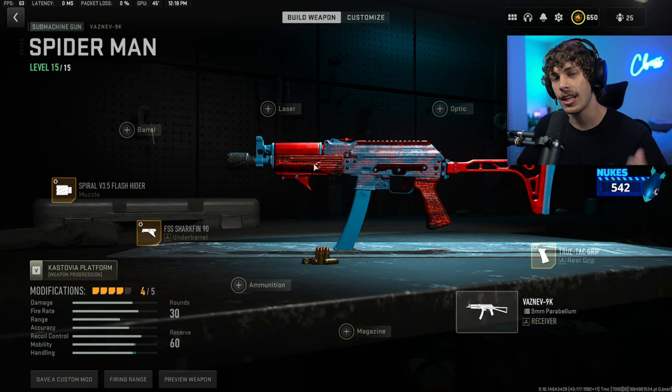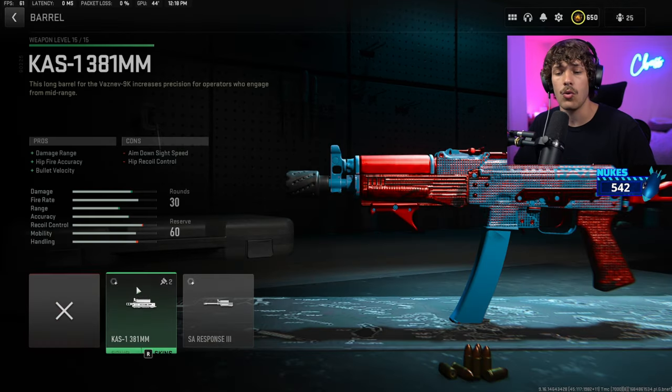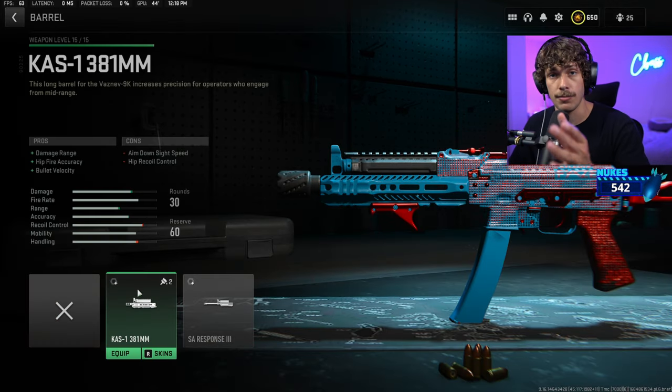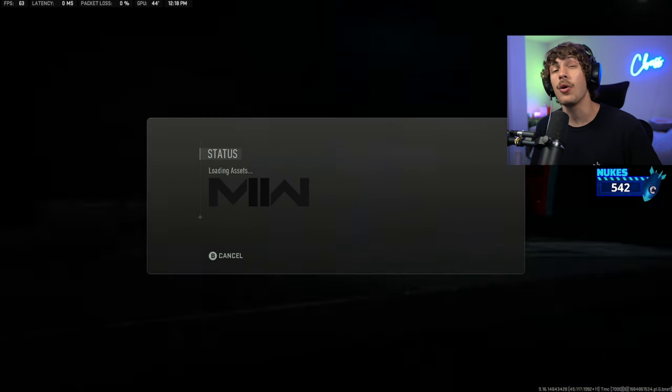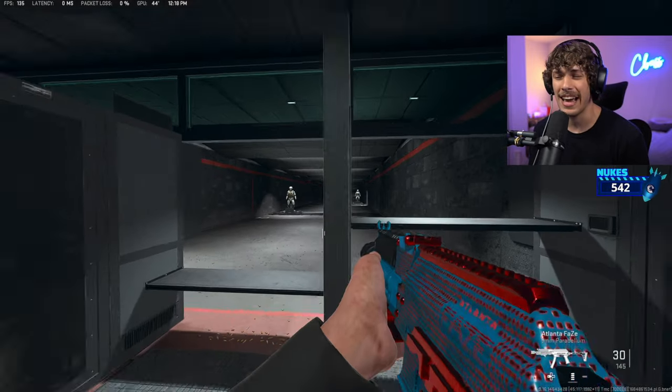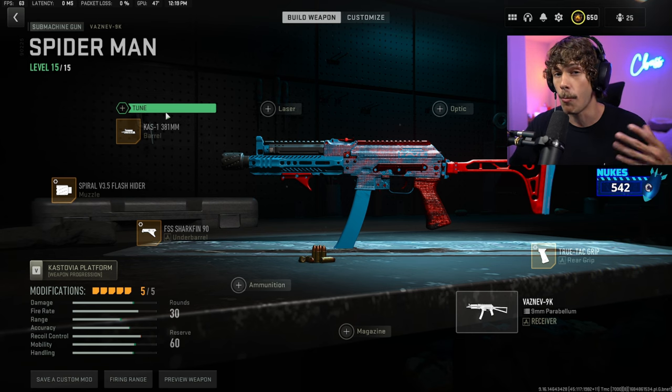If you want a setup that is a little bit more forgiving, we are going to go to the barrel and throw on the cost barrel — this is going to be the best barrel for the Vazen 9k. This is going to maximize that damage output, although it is going to bring down the mobility by a lot.